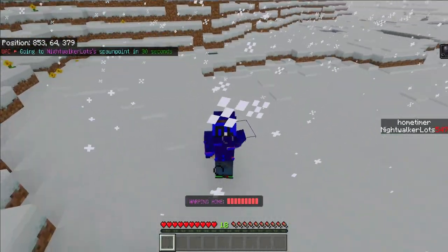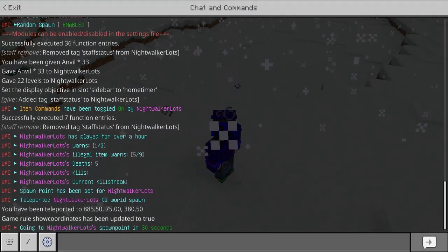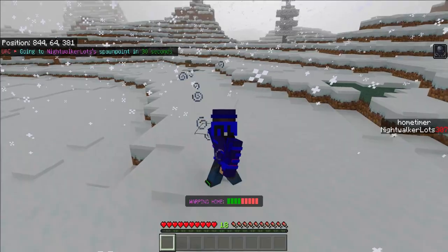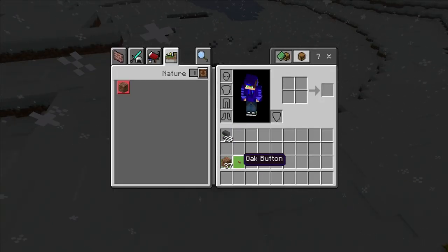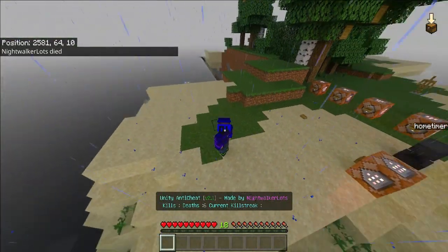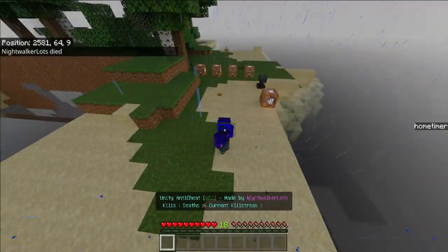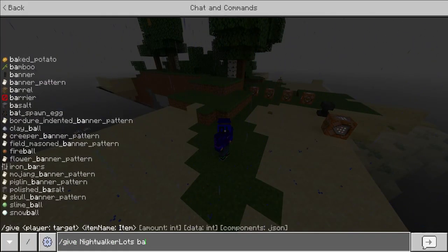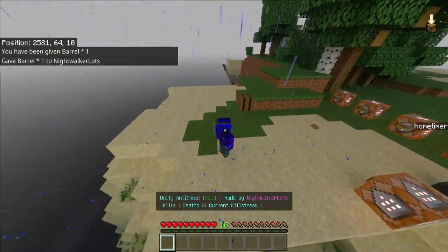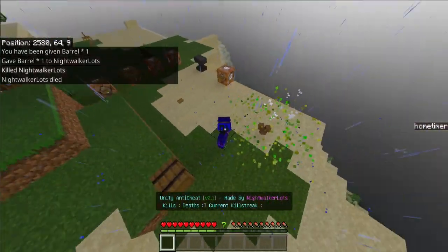The last command, which is going to be super helpful, is home. When you drop it, we get a message saying 'going to NightWalkerLots spawn point in 30 seconds,' and we also get a nifty little progress bar where the message used to be. Notice we actually have items in our inventory — as soon as we come back our message reappears as it originally was, and we still have our items. However, if we go ahead and die afterwards, we still lose our stuff — so it only works when the home command is actually being used.